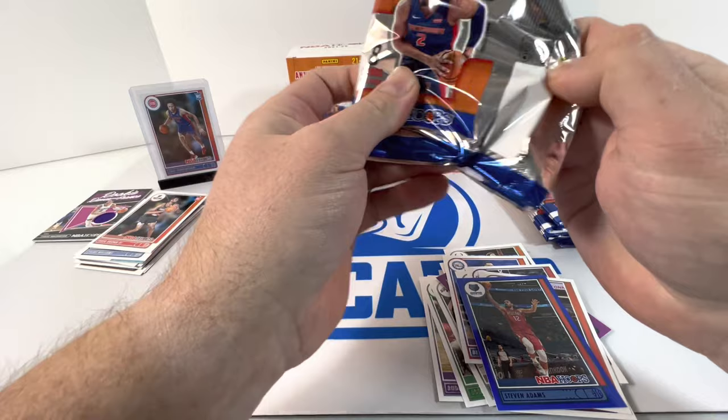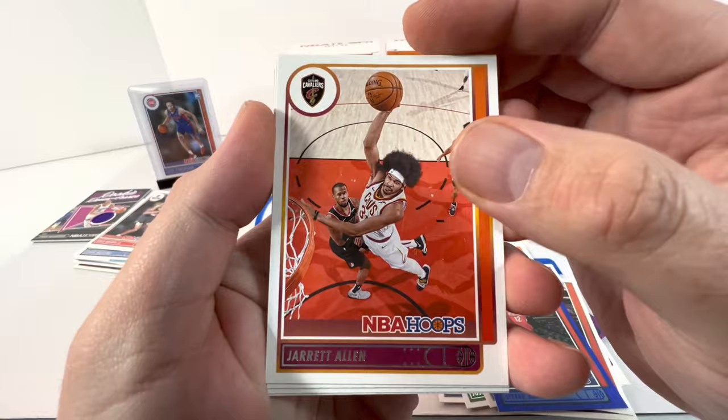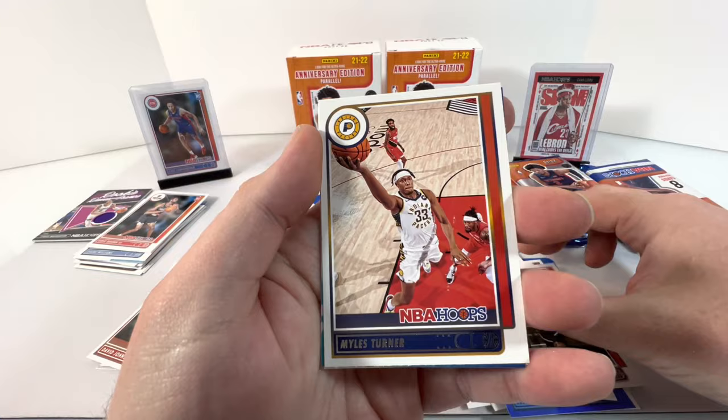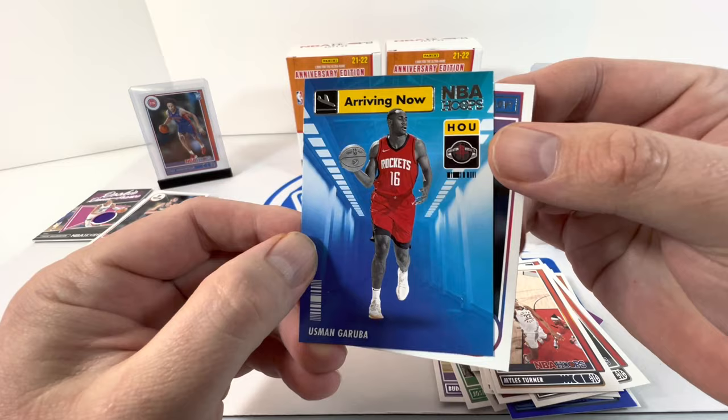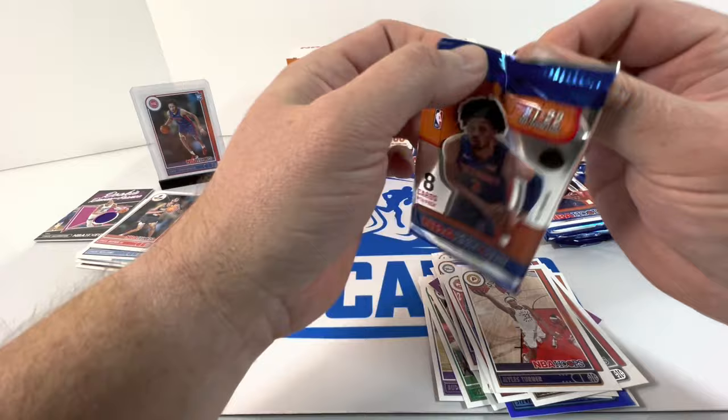Come on Cade — need the man on the box. Oh we got some color back there! Might be one of those Frequent Flyers: Jarrett Allen, Kevin Porter, Trae Young, Paul Millsap, Miles Turner. And arriving now — Usman Garuba — and Jaden Springer as our other rookie.